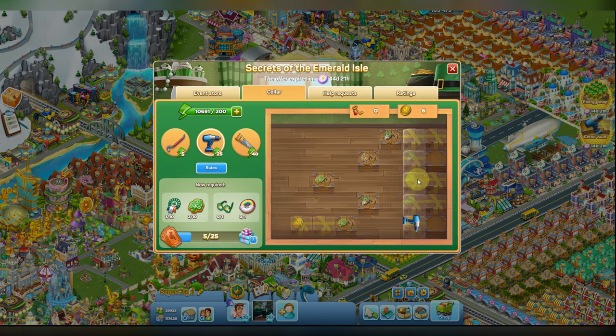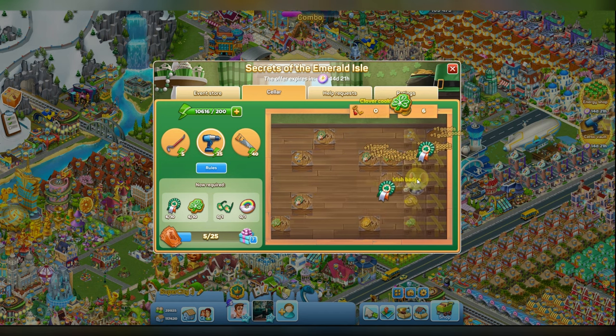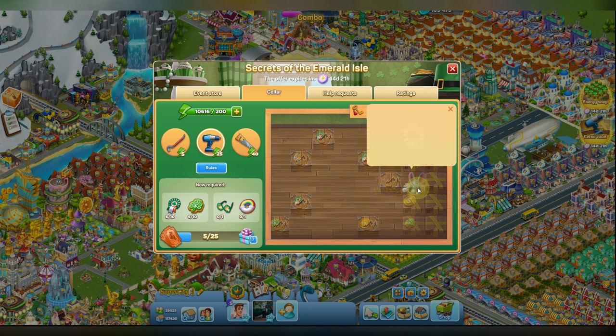Let's keep playing for some time. Now we have met a rabbit — actually it's a mouse, I'm sorry. If we click the mouse, we can complete a task. The task is to provide some stars that can be found in the city. If I complete this task, I will get energy and some coins.